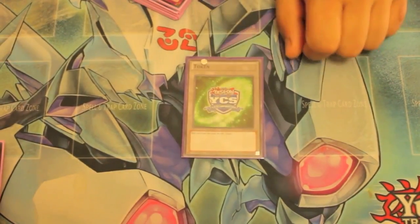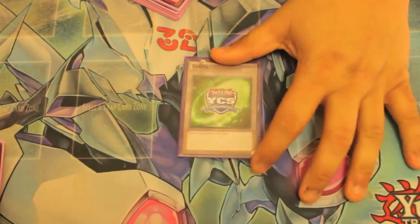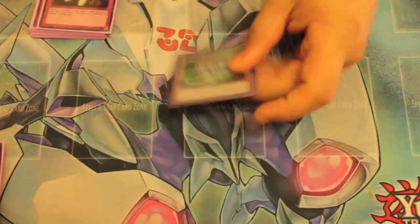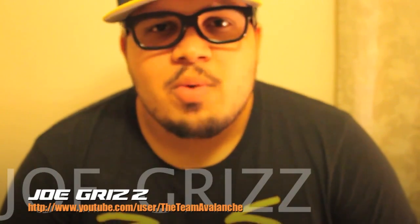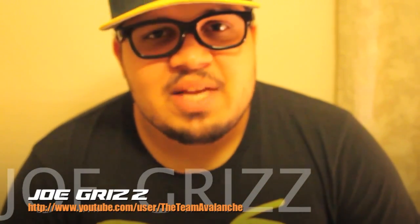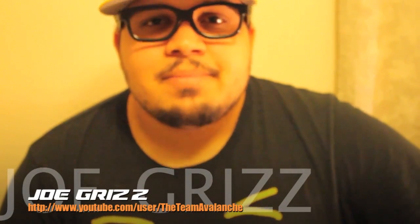Last but not least, the token. I don't have any use for it, but it's a YCS New Jersey token — it's super, it's hollow, so that's why I just have it in there, because it's a good token. So that was the deck profile. Hope you all enjoyed it. Please like, comment, subscribe, and favorite the video, as well as subscribe to my channel. The link will be down in the description to Team Avalanche, and this is your boy Joe Grizz signing out. Black to God, thanks for having me. Peace.